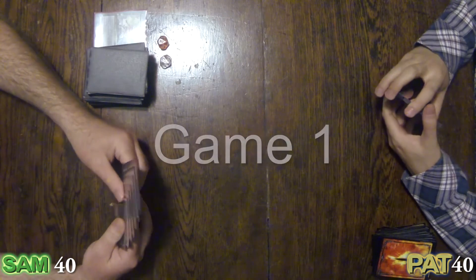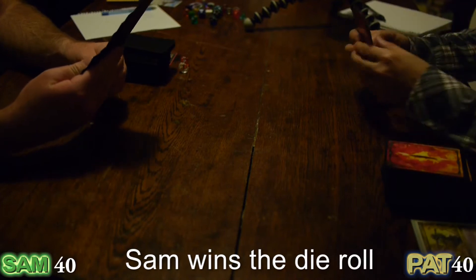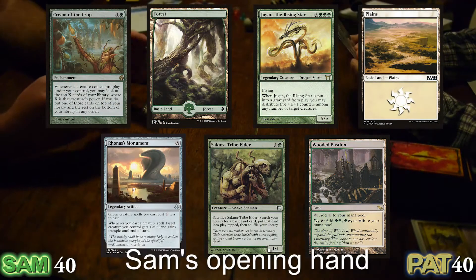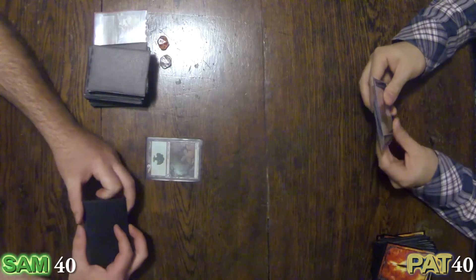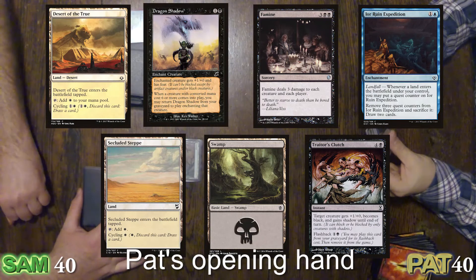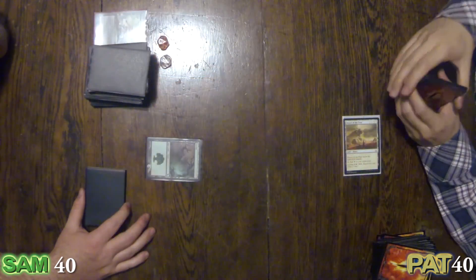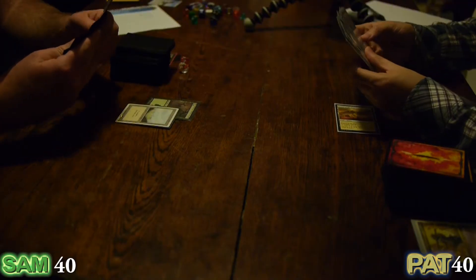I'll keep. This is good for me, for sure. Game on — I begin. I will play a Forest and be done. I'll put down a tapped Desert of the Drew and end my turn. Good start. I'll play a Plains.